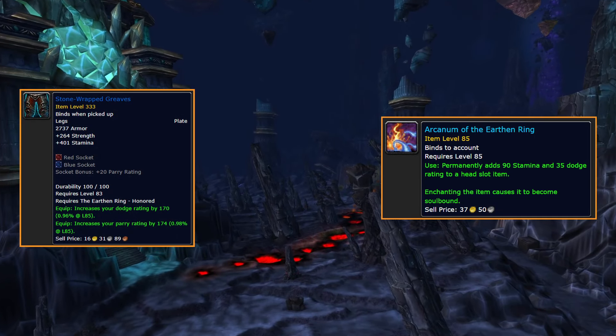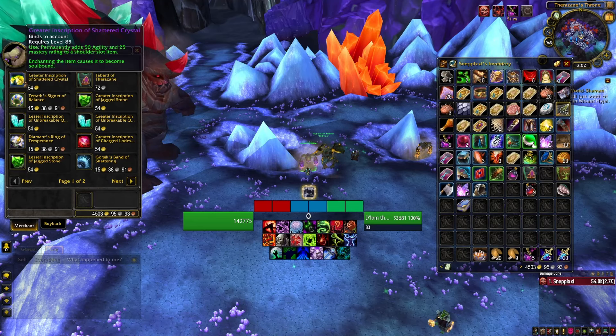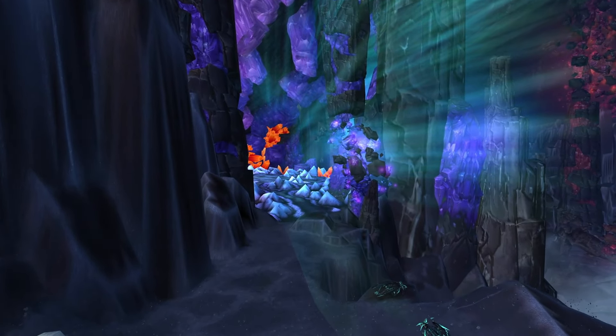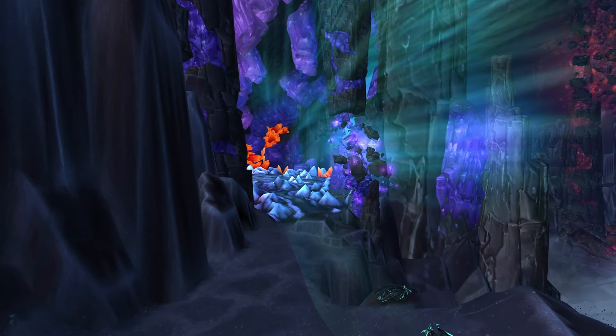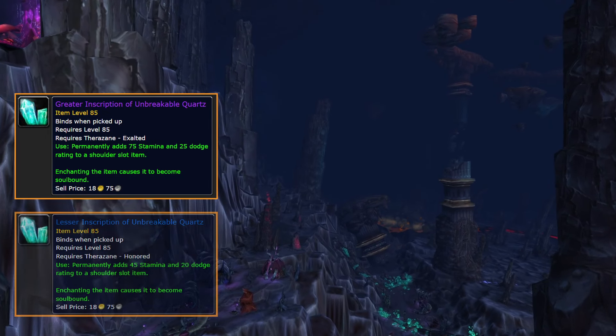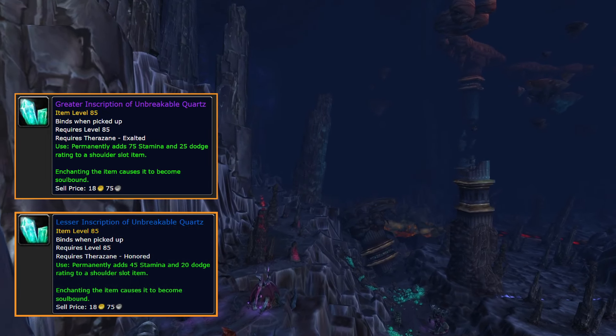Therazane rep is obtained from questing in Deepholm or by using the tabard. This one is similar to the Sons of Hodir rep in Wrath in that you'll have to do quite a few quests in the zone to unlock it. There are daily quests available as well once you've unlocked the faction hub. At exalted you'll get the best version of the shoulder enchant — note that they are not bind on account like the Sons of Hodir ones. There's also a lesser version of the enchant available at honored.